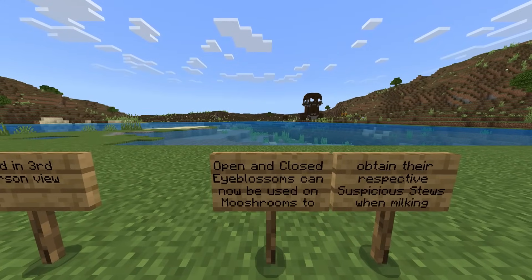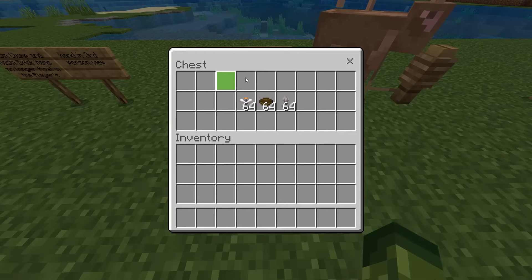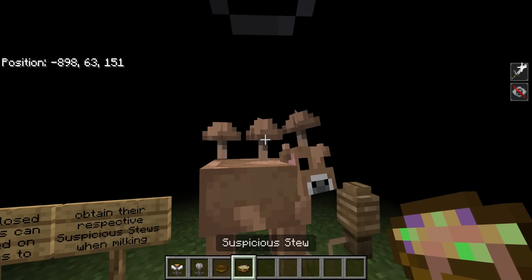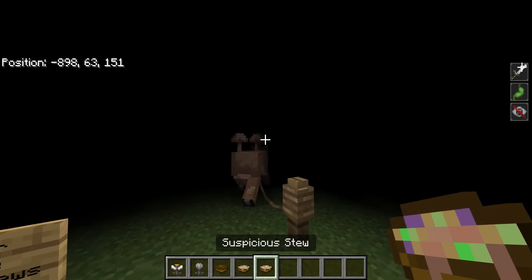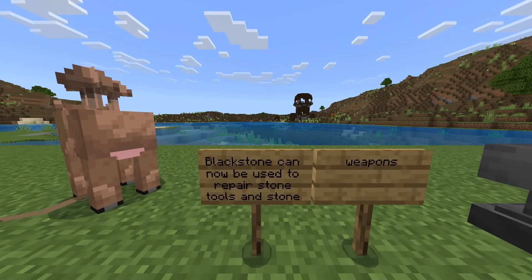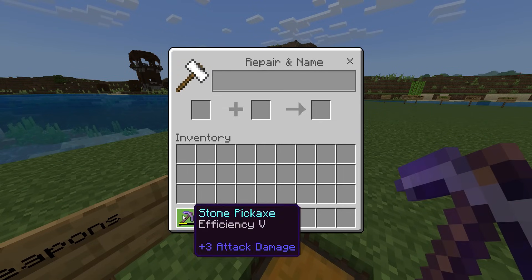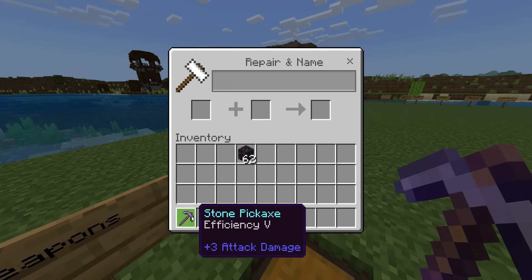Open and closed eye blossoms can now be used on mooshrooms to obtain the respective suspicious stews when milking them. So if we feed you this and milk this — one of them's like blindness. If we do it again with the closed ones, this one is going to be nausea. Apparently now, blackstone can now be used to repair stone tools and stone weapons. Go ahead and open this, put this in here — as you can see, we're now able to use them to repair it.